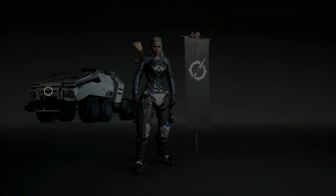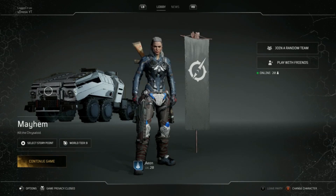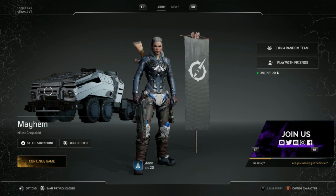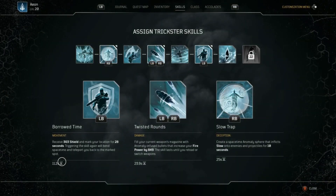Welcome back, this is Drayski and we're back with an Outriders video. Today is my first Outriders video — we're going to be showing off the Trickster class and how we can utilize it in the best way possible. What we're going to use is Borrowed Time, Twisted Rounds, and Slow Trap.